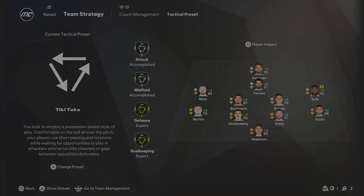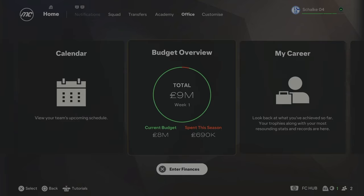For this Schalke rebuild, we've decided to go for the Tick Attacker Tactical Preset, playing the 4-4-1-1 formation with a left mid, right mid, two central midfielders, and a centre attacking mid in behind the striker. We only have an £8 million budget for the first season with Schalke. It's not the greatest, but I think I can work with this. I'll also look at the squad to see if we can sell off any players that aren't going to play for us.